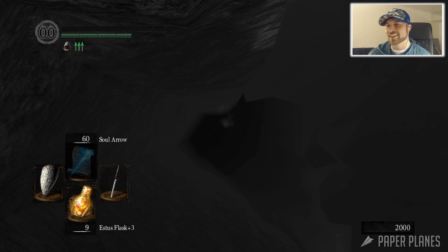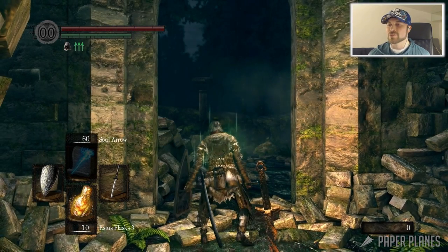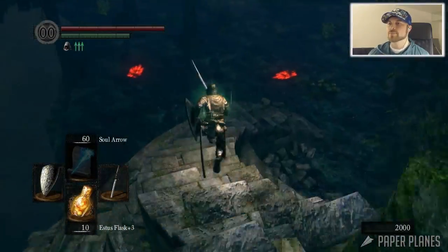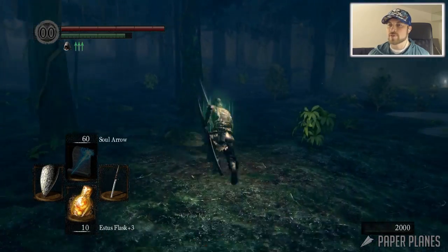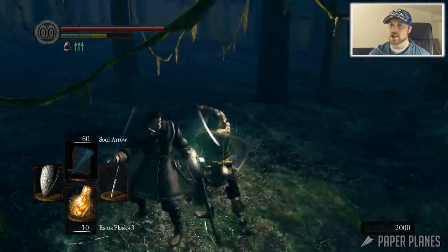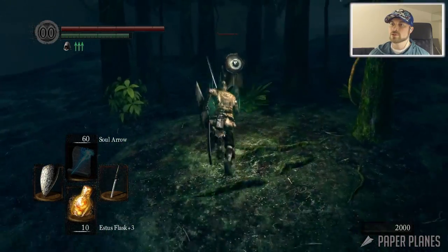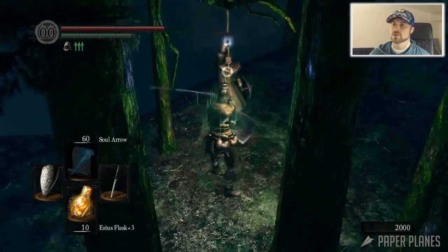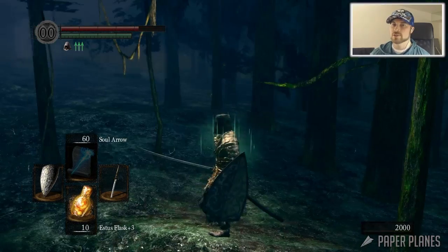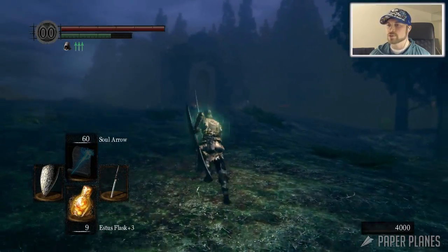You guys can laugh all you want, I'm having fun. Kill this bastard first. Now you get to see the fun of kicking an enemy off to his death - that's always good times. Come on buddy, you too. Look how fast that dude is - I'm sprinting full speed and he's right on my booty. These are the first NPCs that really run at you full speed.